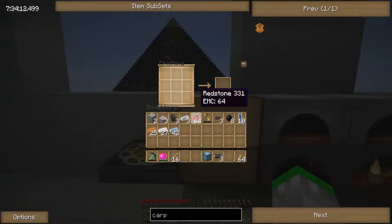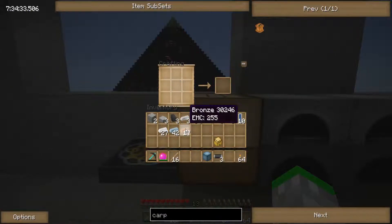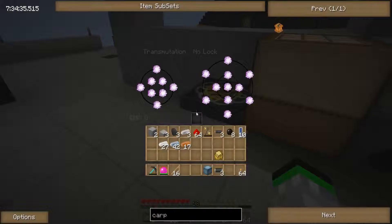Nice — now we have our bronze bars. Teach it the bronze bar so it goes through the whole smelting process. Let's see — with bronze, what would be the best thing to make right now? Maybe let's just make the carpenter and go from there.